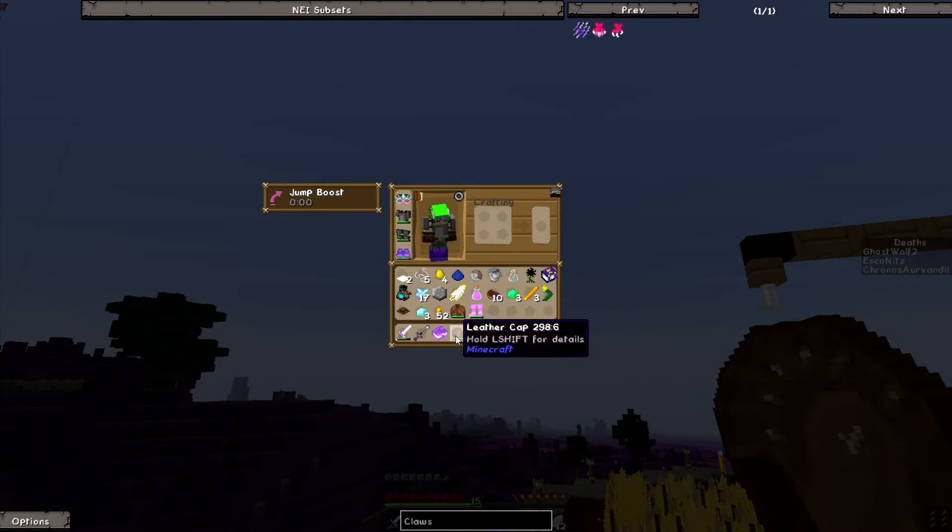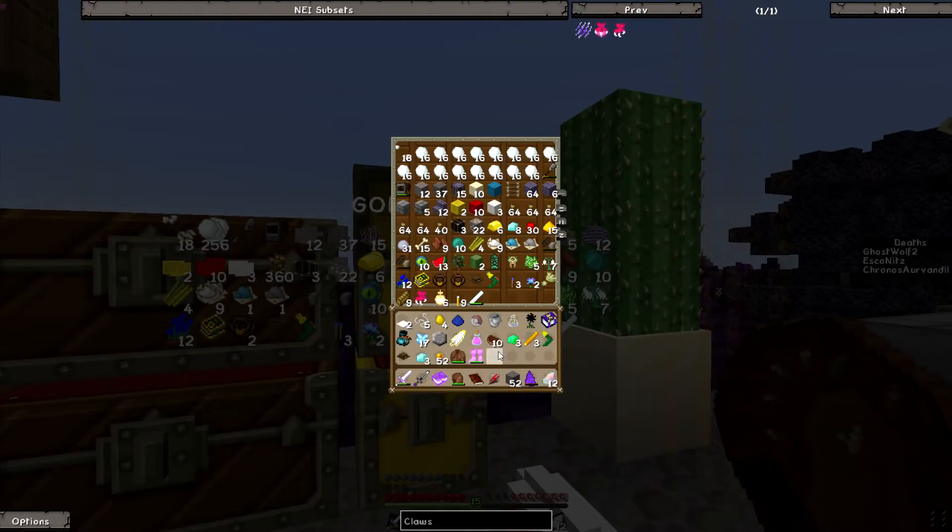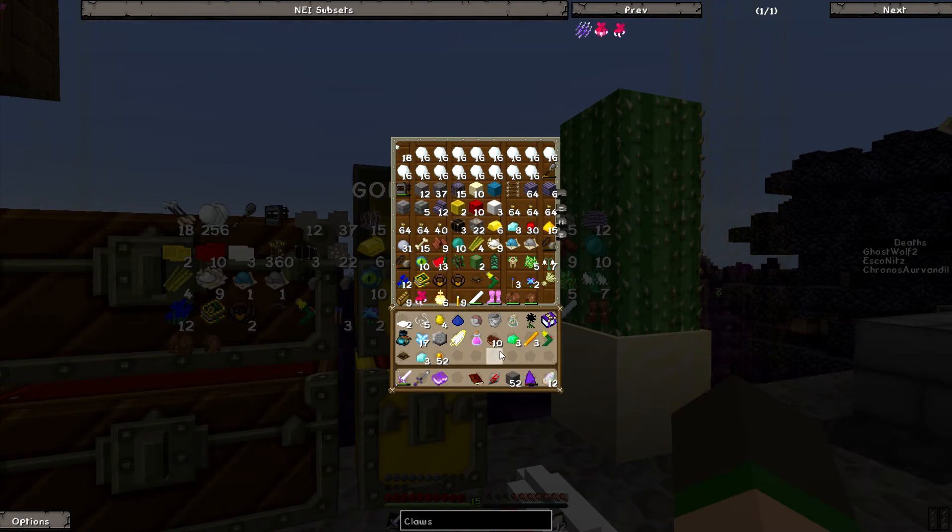I just got a spawner of some sort — spawn egg of sheep. Oh my god, I have so much stuff. We're gonna need more chests — I just got two more diamonds.